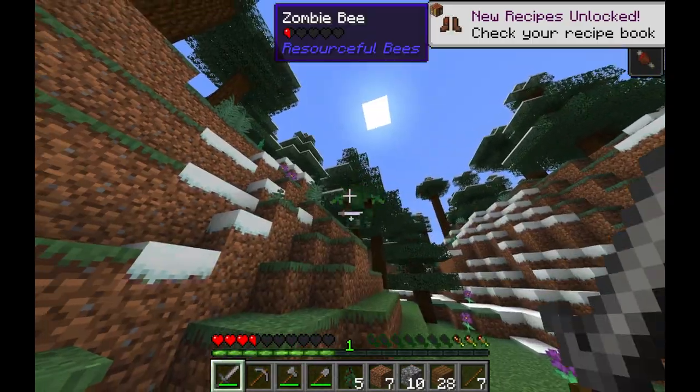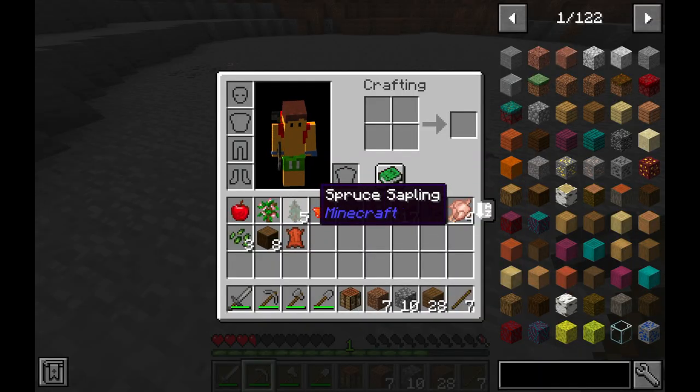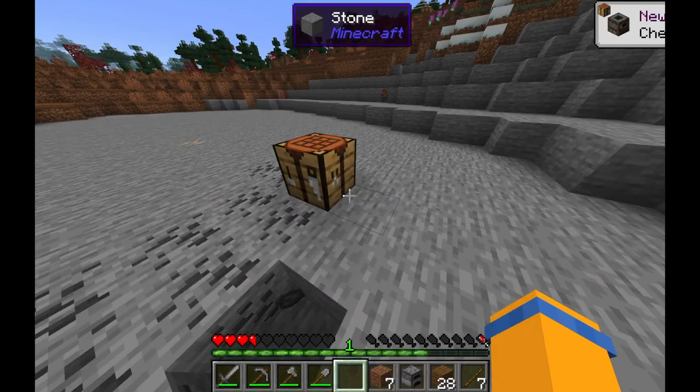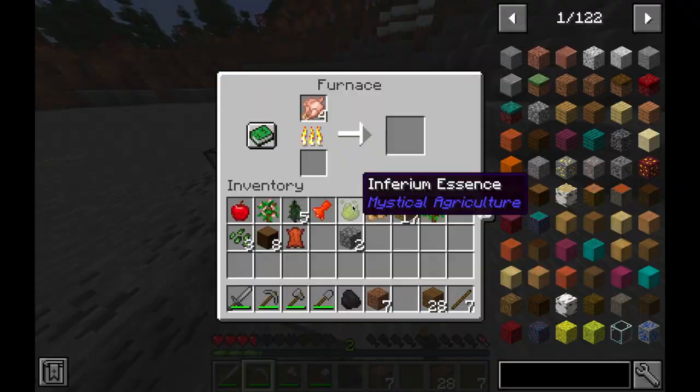You can see a bee from Resourceful Bees right here and it actually gives me hunger. I was getting pretty hungry and I needed that coal to smelt some goose from earlier. So I made a furnace here and put the coal in with the goose and decided to mine out the rest of the coal.